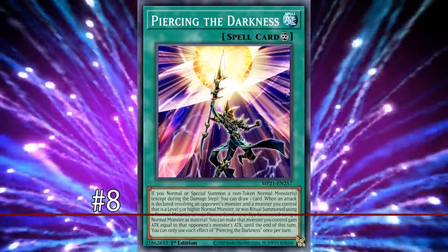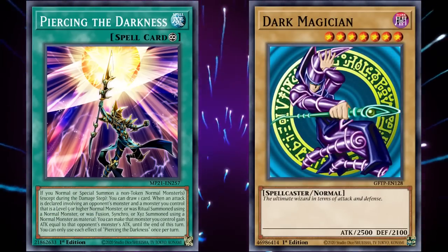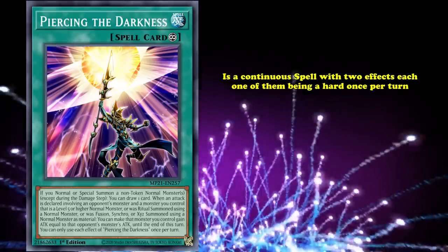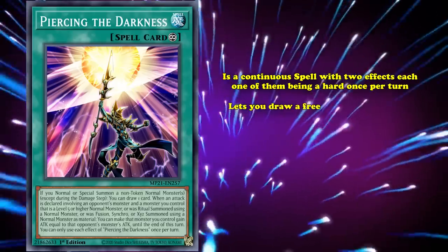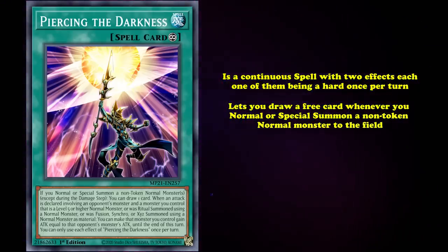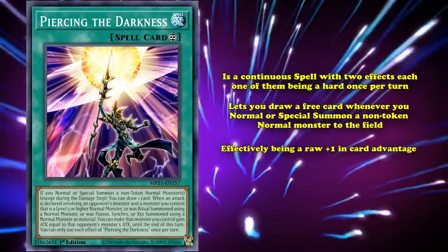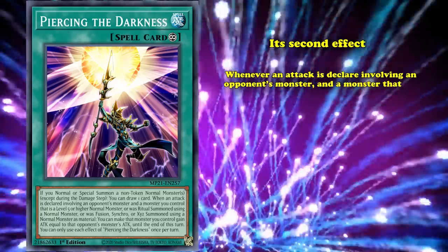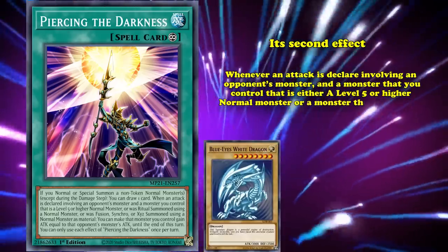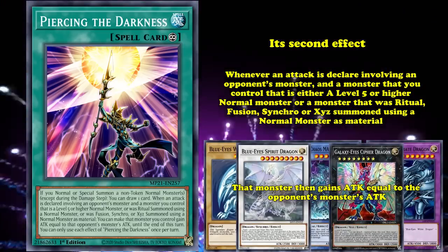Shining the light at number 8 is Piercing the Darkness, a piece of Dark Magician-focused support that subsequently ended up supporting a ton of different normal monster-centric strategies. Piercing the Darkness is a continuous spell with two effects, each being a hard once per turn. Its first effect is basically an Upstart Goblin, letting you draw a free card whenever you normal or special summon a non-token normal monster to the field — a raw plus-1 in card advantage. Its second effect makes it so that whenever an opponent's monster attacks a level 5 or higher normal monster you control, or a monster Ritual, Fusion, Synchro, or Xyz summoned using a normal monster as material, that monster gains attack equal to your opponent's monster's attack, basically a free Honest without the discard.